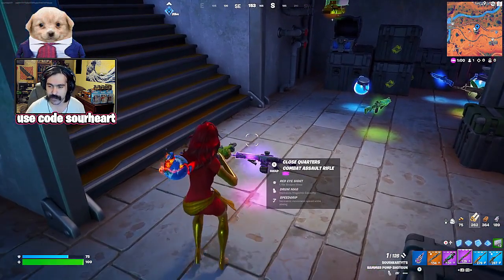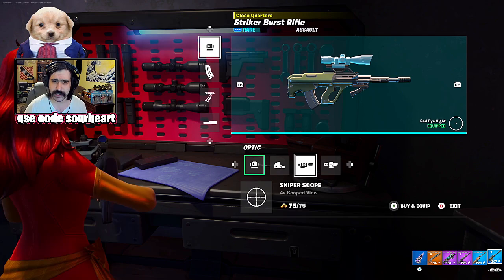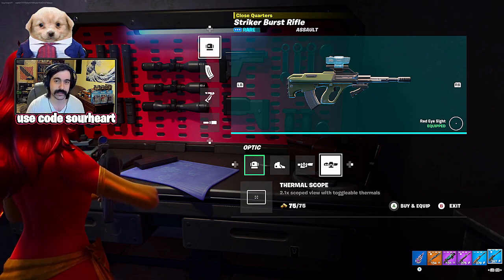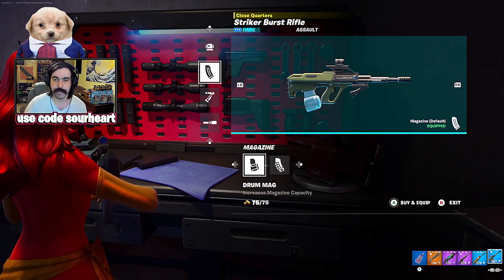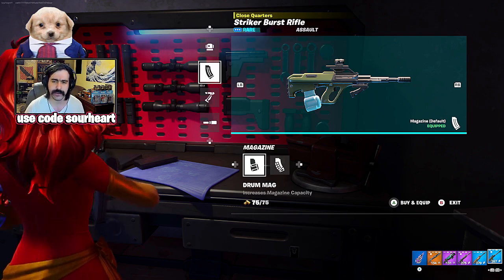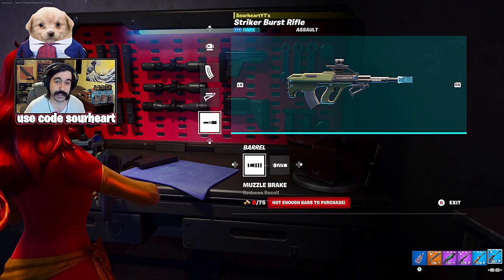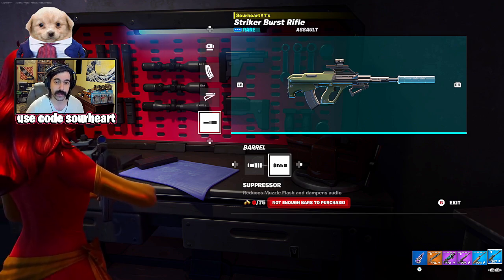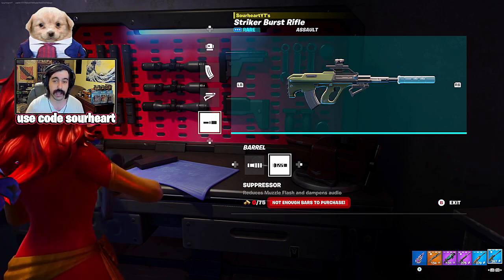Moving into the rifle class — starting with the Striker Burst. This thing doesn't really kick all that much, so you could afford to put a 2x on it. However, you should know that it has reduced aim assist for controller players. If you're a mouse player you can afford the 2x; if you're a controller player, I would not go above the 1.3x. It can take a drum mag and I definitely recommend it, because it's really a long-distance plinker. You also want to get the angled foregrip to reduce ADS time, and definitely get a suppressor so people are confused by where you're hitting them. You'll get really easy flanks — this is a high-precision stealth weapon that excels in squad modes.